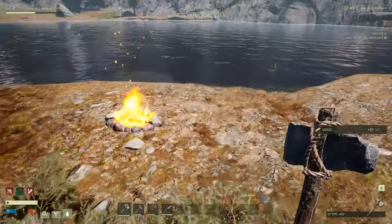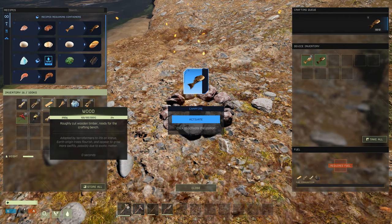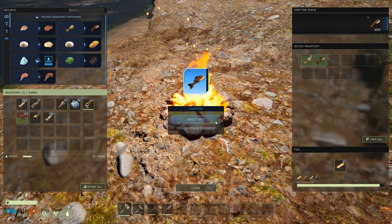You can just take some wood, remove the fiber from the fire, and then just add the wood. The wood is going to process much slower.